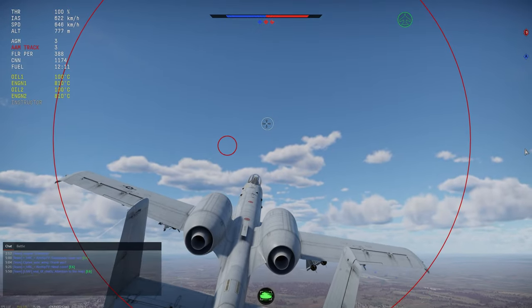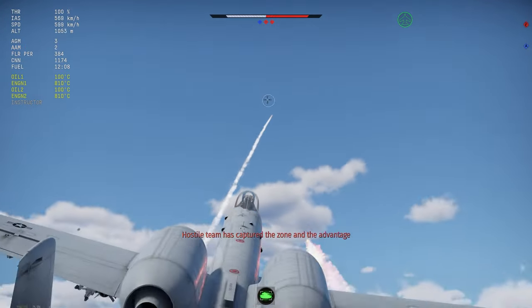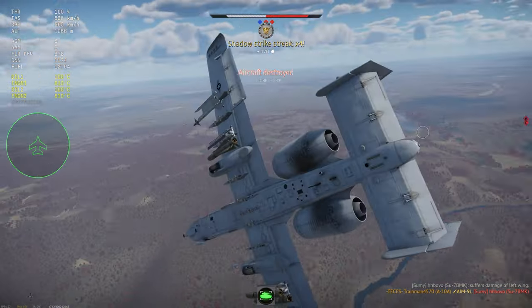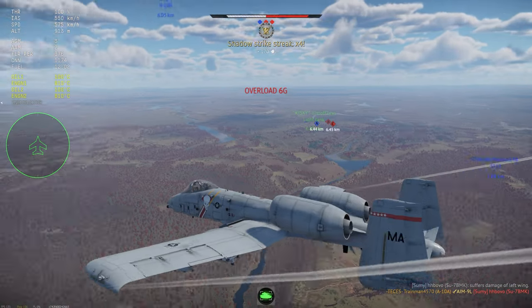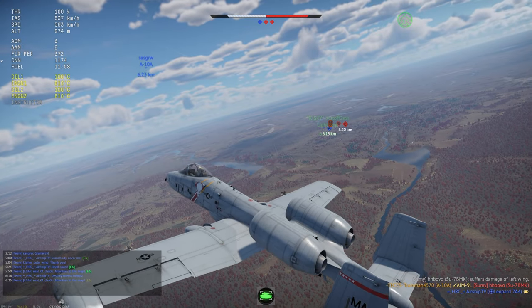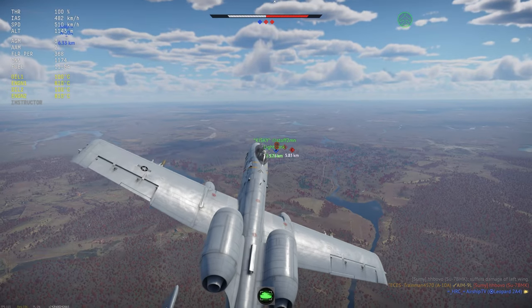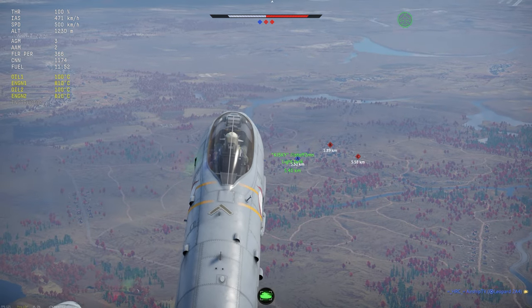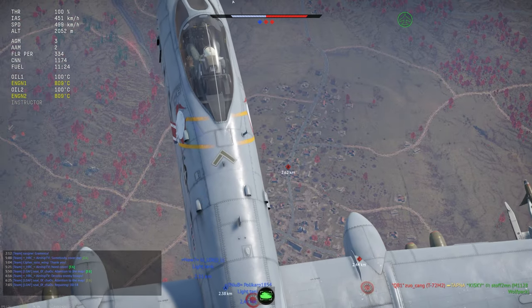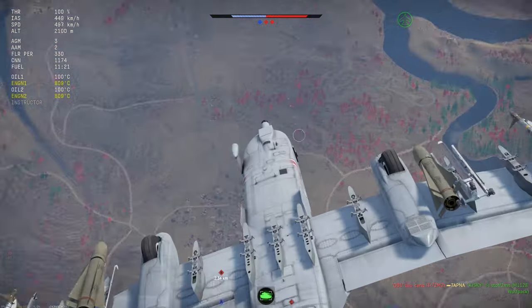AIM-9Ls are very easy to use — I'll shoot one towards him. My missile won't miss, and there we go, very easy kill. The A-10A Late, which I'm playing, gets access to four AIM-9Ls, so that is useful especially when there are a lot of air targets. There seems to be an enemy plane up — looks like some sort of prop. We're not going to deal with that for now; instead we'll deal with whatever just freshly spawned.